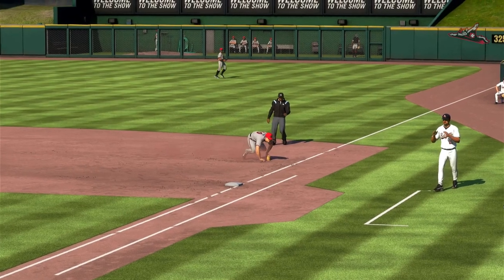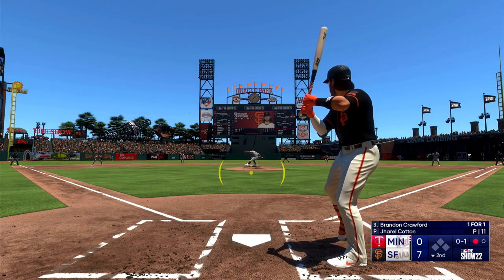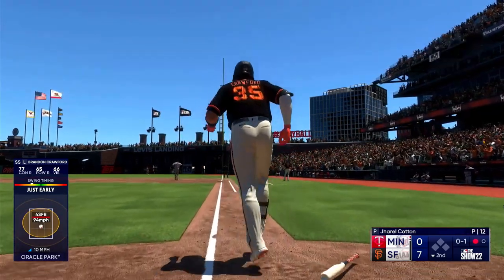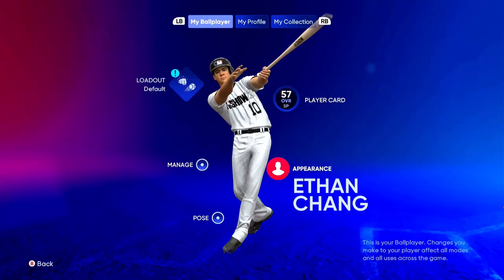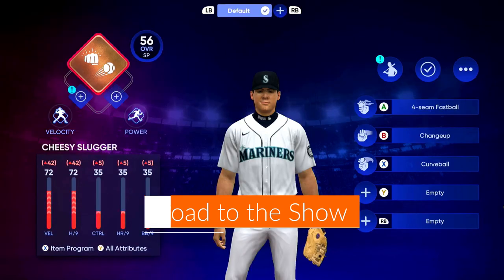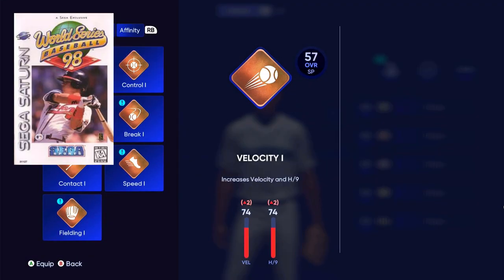Coming out with its first iteration last year with 21, I was amazed and ecstatic and kept playing the main exhibition games, playing the real players and games against the AI and friends online. Fun as it is, I decided to take the plunge this year into franchise mode and my own character and avatar. I haven't made such a serious player since I created my own player avatar in SEGA's World Series Baseball 98 on the SEGA Saturn.